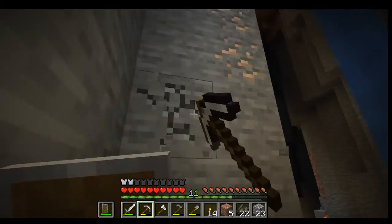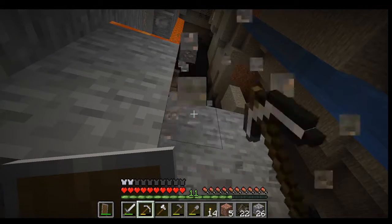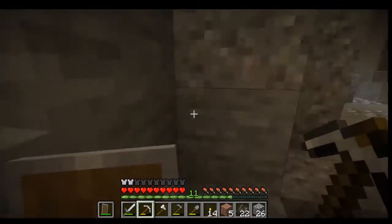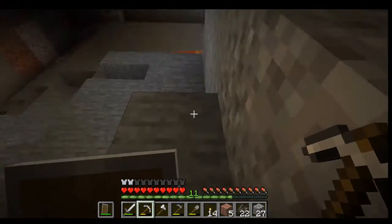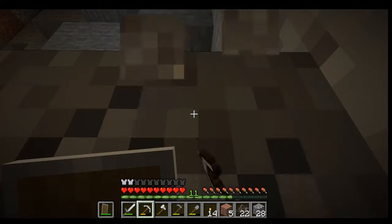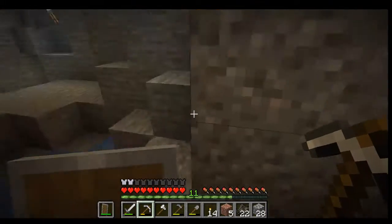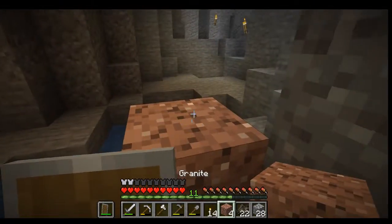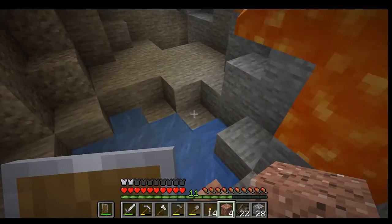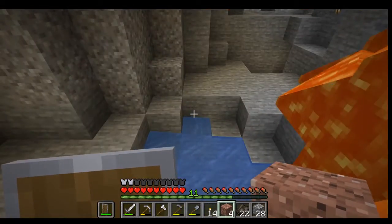Let me get some more of this iron — hopefully the lava won't fall down on me and kill me. I'm half tempted to just jump up there and break it. Let's see what happens — I'll put a block right there. I don't think much is going to happen; I think it'll just counteract that water source right there.